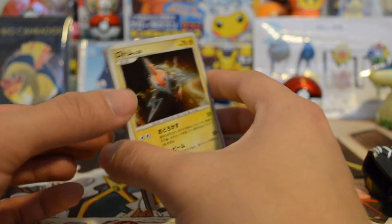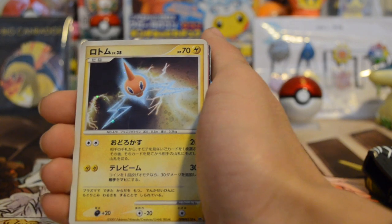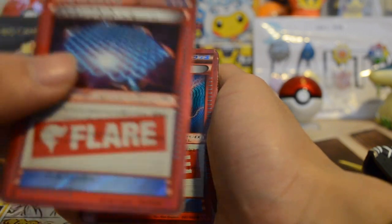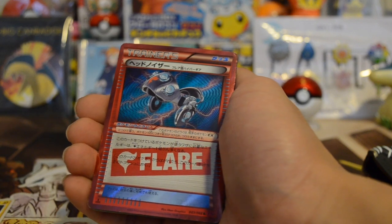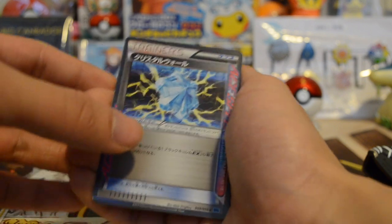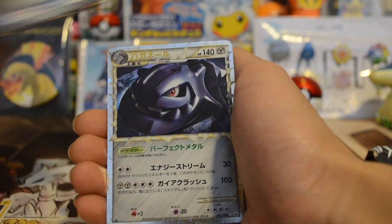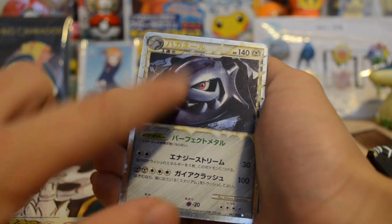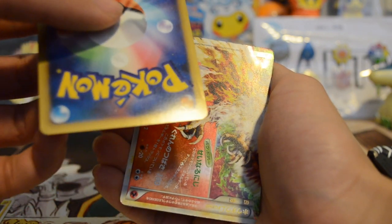This one had a lot better packs — this is the second-to-last one, and this is what I was really looking for. So we have a Rotom holo, a Team Flare Trainer — I forgot which one this was — 30 cents. Condition could be better. We have one of these, another one of these. We also had a Steelix Prime — probably the best condition out of all of them, but I can still see a few dents.